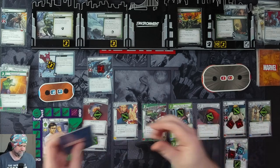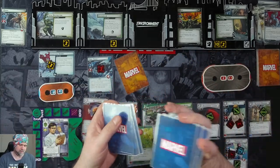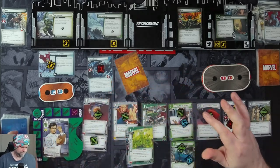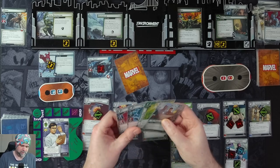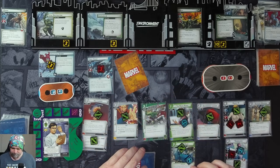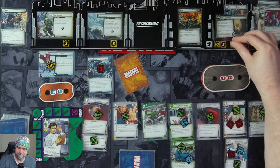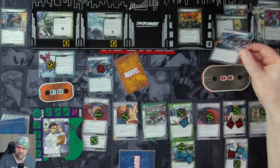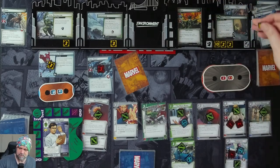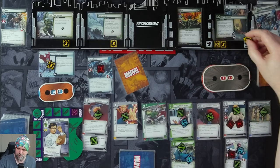Flip down and ready. Five cards. Two threat on the main scheme. Hela schemes for zero plus one. If they're attacking, they're not, so one takes us to 15. Then it takes us to 16.